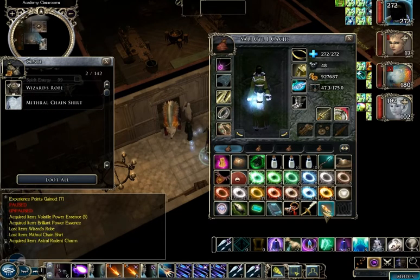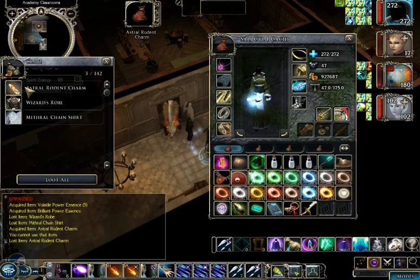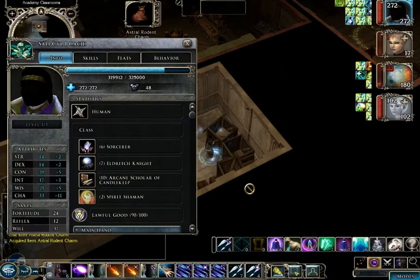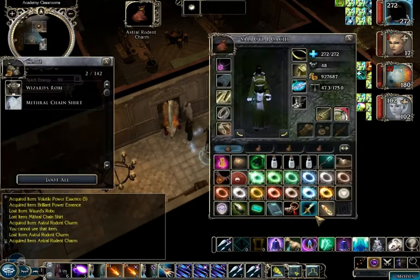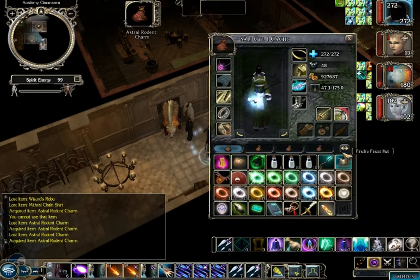This box also has what's called an Astral Rodent Charm, which is sort of an interesting item. It is active in your inventory — it gives plus one AC dodge modifier. You can see my AC goes up to 48 with it. It would normally give a penalty of 2 to intelligence, but since I am immune to stat draining, I still have 17 intelligence. It doesn't affect me.